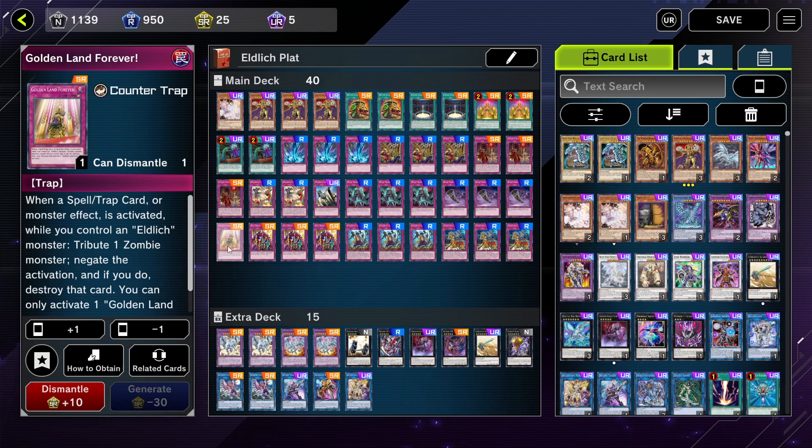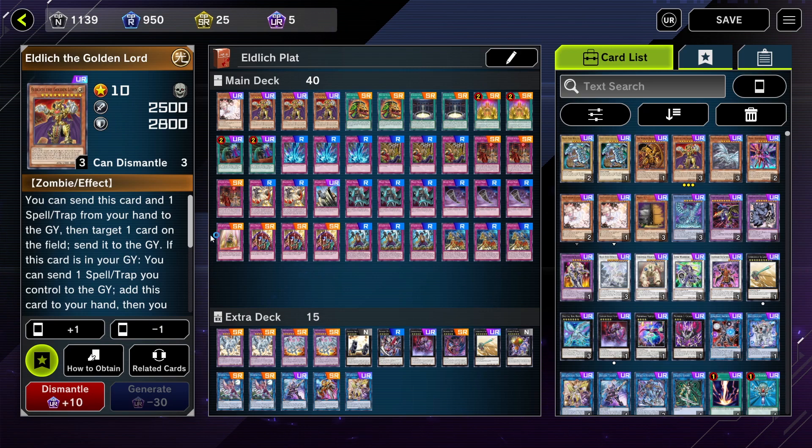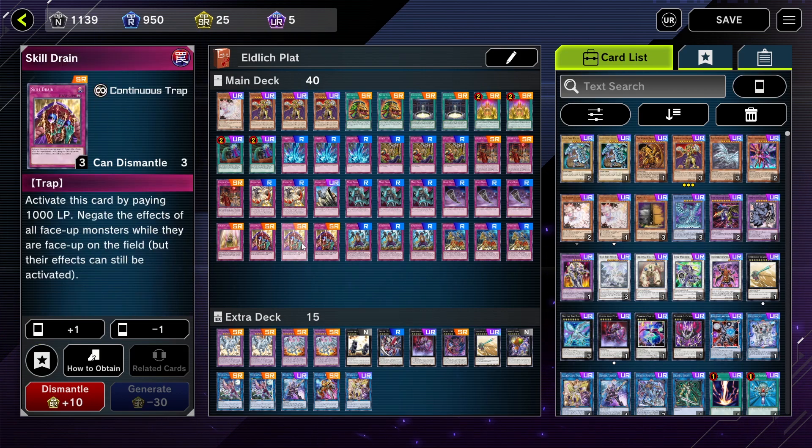Golden Land Forever is also another critical super rare you're going to want to run here. You can only activate this card when you have Eldritch on the field. When he's on the field and an effect is triggered, you pop this card — it's going to tribute your Eldritch, send him to the graveyard, and negate everything your opponent has going on. A must-have, especially with how much Eldritch likes to play out of the graveyard.